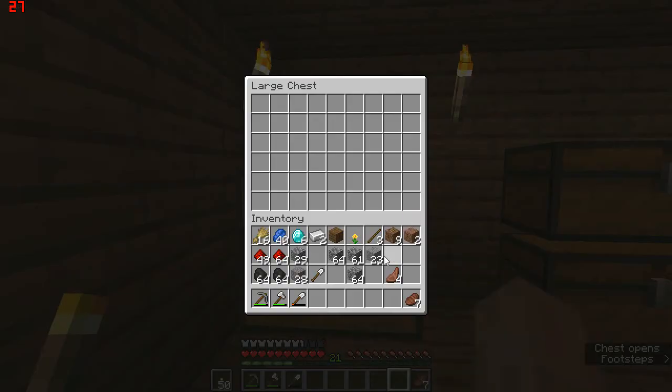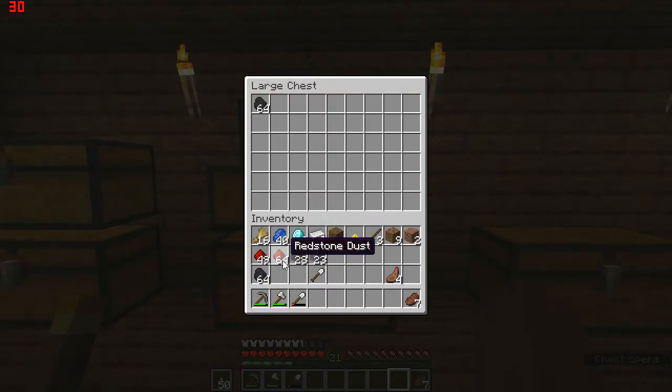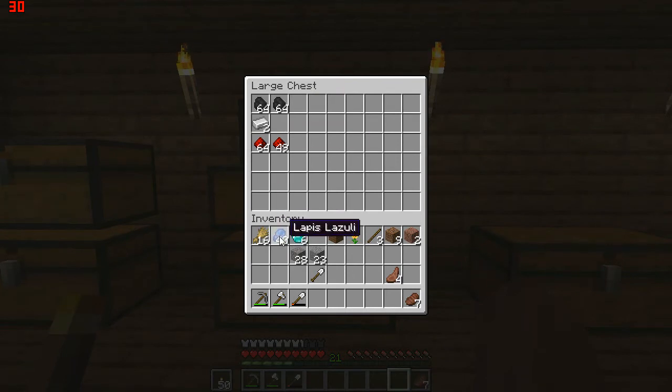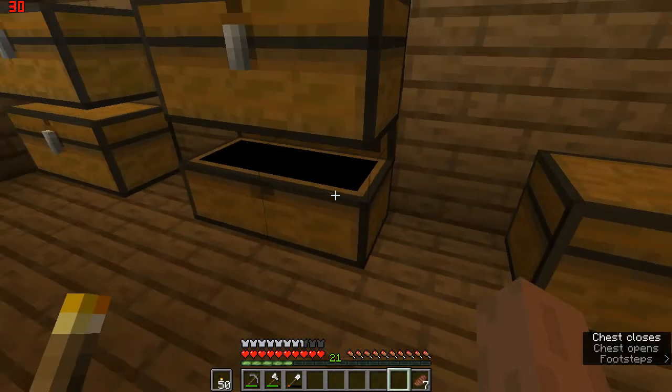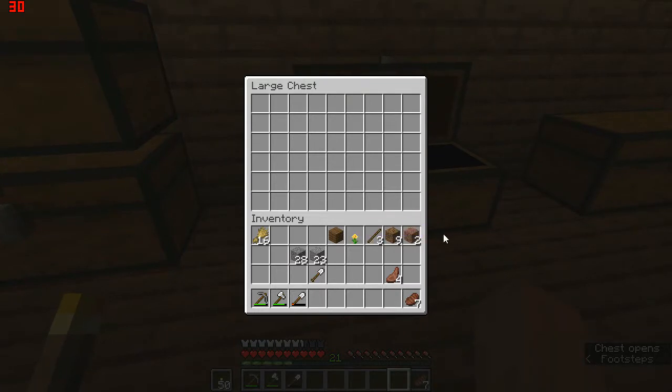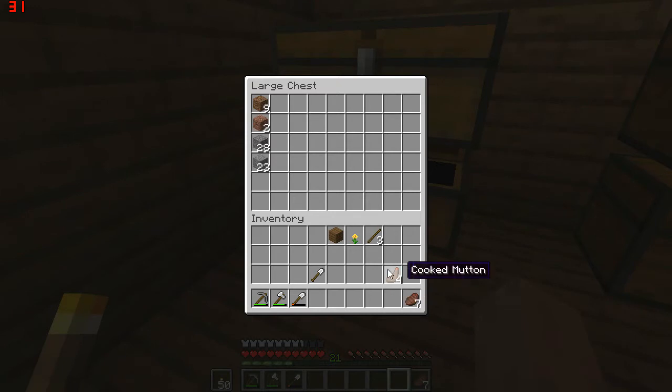We'll dedicate this chest to cobblestone only — not gravel. This chest will be our special items: coal here, redstone next, iron next, lapis next, and then diamonds. This chest I'm thinking of putting nether items in when we go to the nether. This one will be food and stuff. This chest will be excess items — dirt, granite, gravel. Look at that — our inventory is pretty much cleared up, looking good.